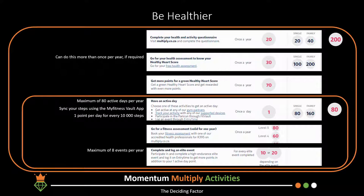For the healthy heart scores, you can complete the assessment a second or third time if you didn't achieve maximum points the first time. For example, if you achieved only an amber heart score you would have received 30 points as opposed to 70 points for a green heart score. If you are now healthy enough, go for the assessment again and this will give you an additional 40 points.